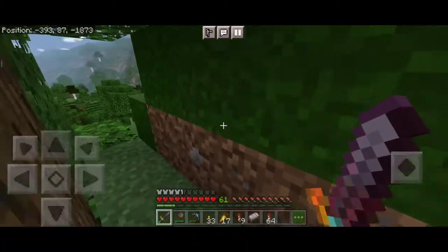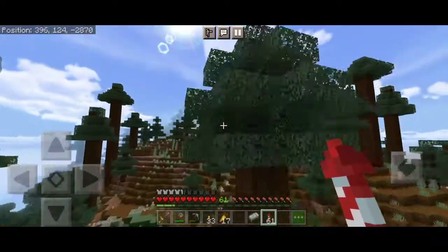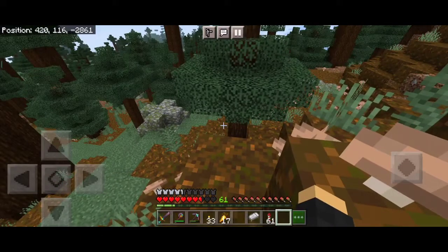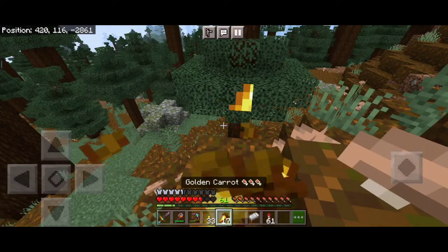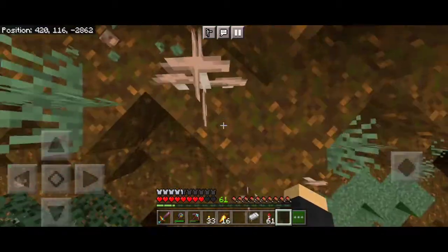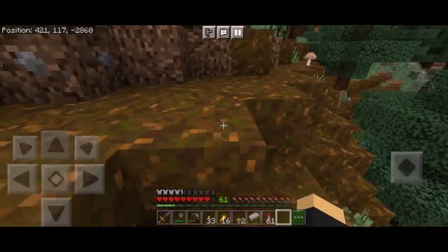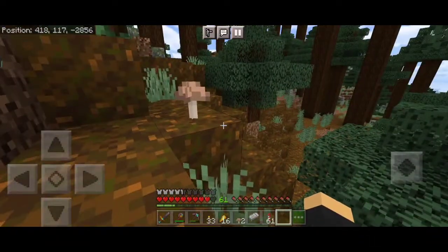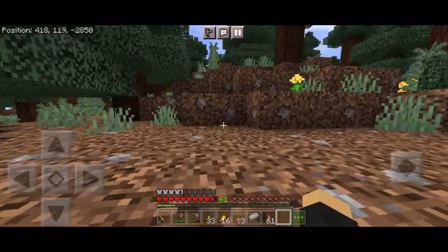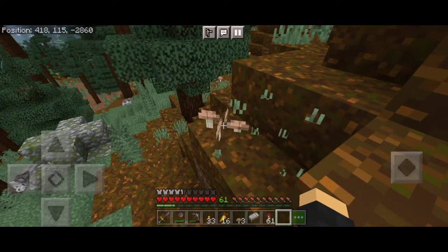There's a mega taiga here too! I just found some mossy cobblestone and mushrooms because I've been looking for a dark oak forest for some mushrooms so I can get the mushroom stem blocks, but I couldn't find one. So we gotta go with the second best. Let me get a few more.